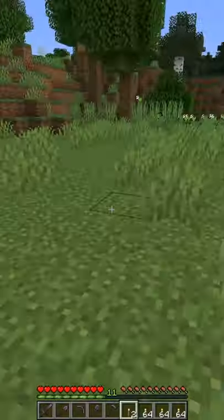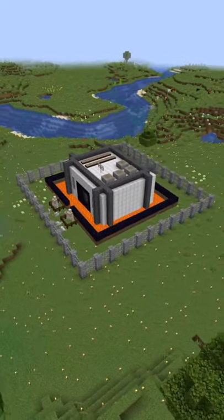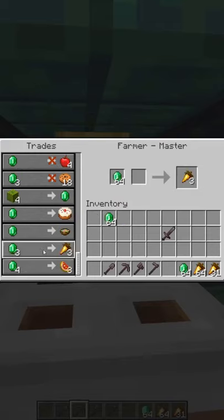Around the bunker, make sure you light a perimeter of at least a few hundred blocks to keep monsters from spawning, and of course, you'll need some food. I recommend getting some golden carrots from your villager trading here.